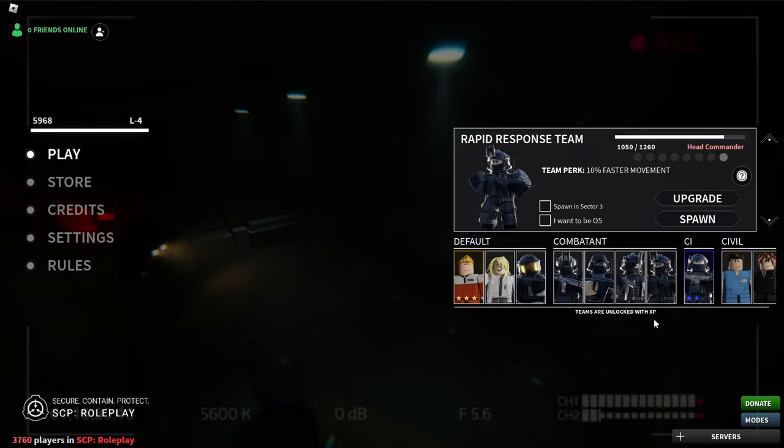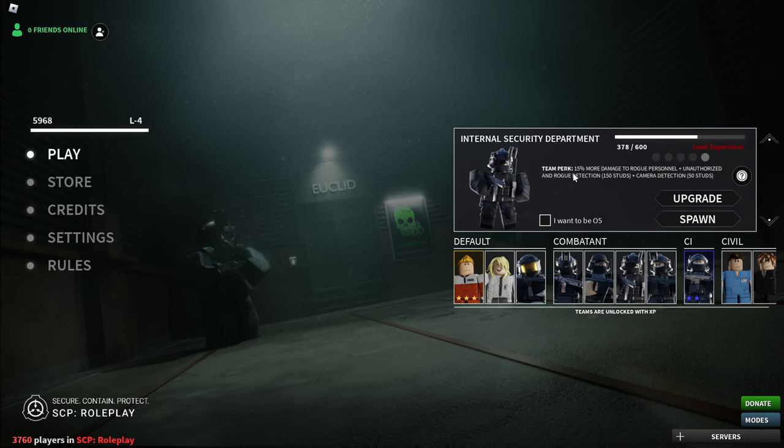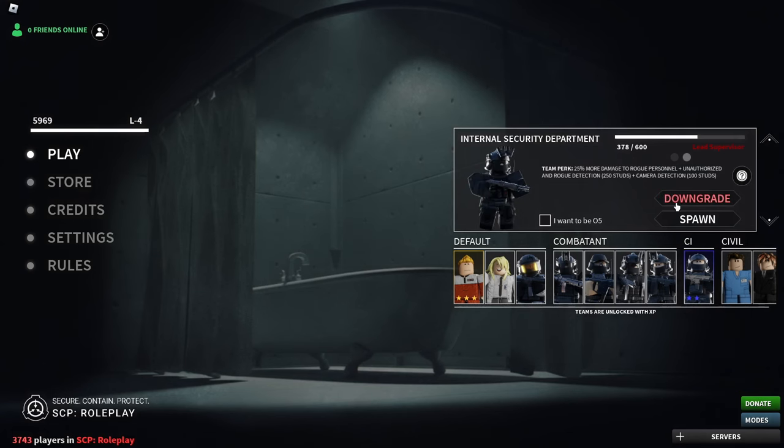Let's go to this roleplay button here, go to ISD. This is ISD. Let's just see — 50% more damage to rogue personnel, unauthorized, and some rogue detection. However, the upgraded version actually does more damage to rogue personnel and more camera detection. Let's just find this upgraded version.